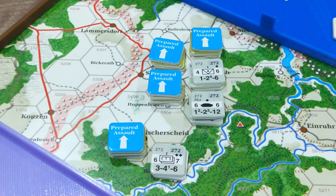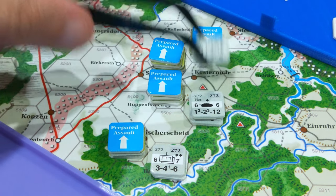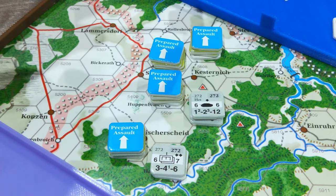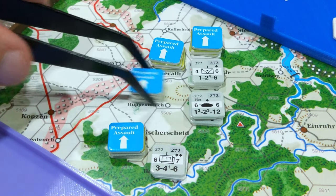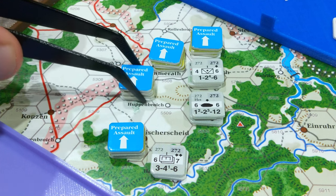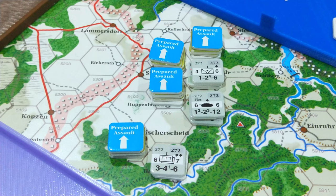Don't worry too much about roads, but you do have to be mindful of retreat paths. There are no entrenchments yet, so we don't have to worry about movement halts. There is constricted terrain — we need to look and note there's no constricted terrain here, which is good. We were dealing with some earlier. Those dotted lines represent constricted terrain, which limits the number of attackers that can attack into a hex per adjacent hex.